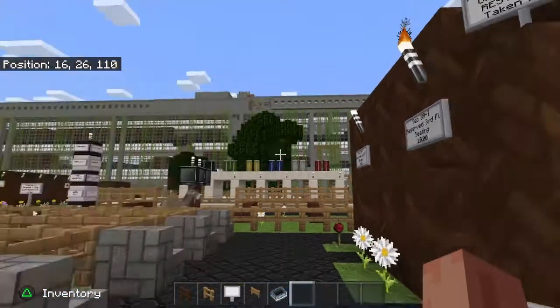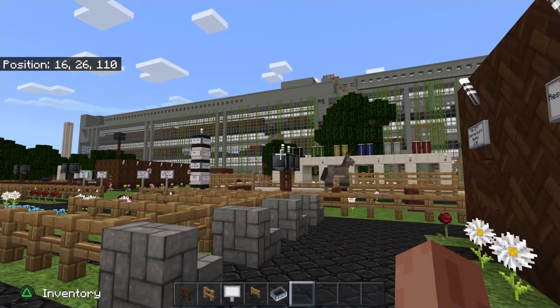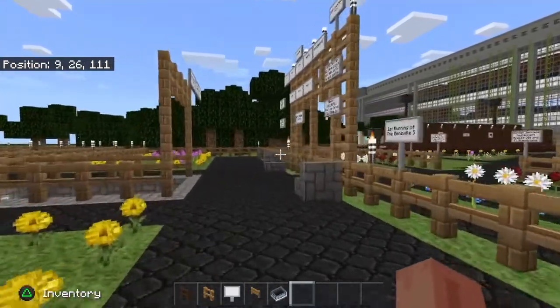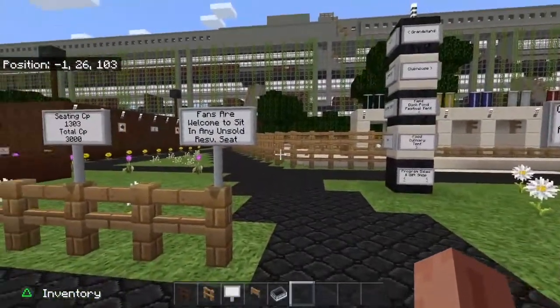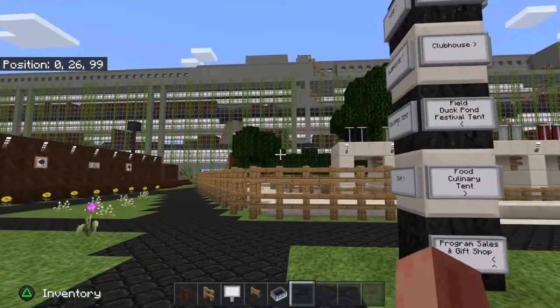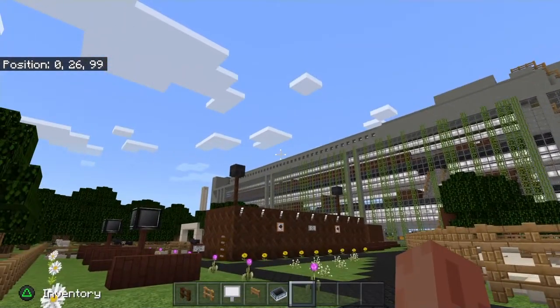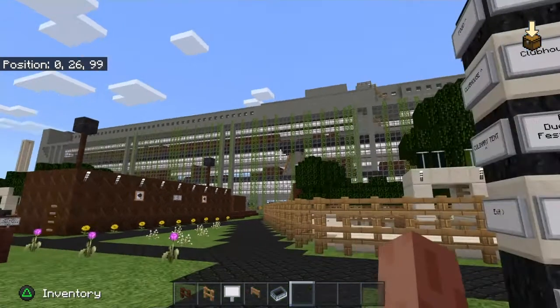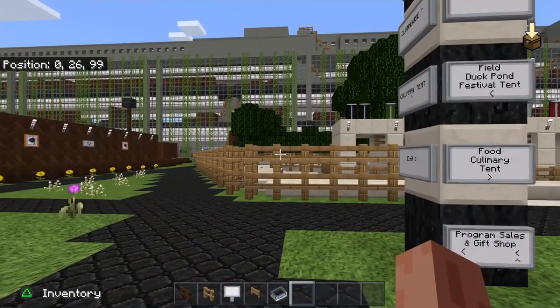You can also reserve seats in the restaurant, the Garden Terrace — which is the same exact name as the restaurant on the third floor at Belmont in real life. Fans are welcome to sit in any unsold reserve seat, unlike pretty much any sporting venue you've ever encountered. This is a directory guide of where to go. If you know about racetracks, the grandstand is on the left of the finish line and the clubhouse is typically to the right. This racetrack is loosely based off of Belmont Park — I wasn't trying to create an exact replica, just using it as a general guide.